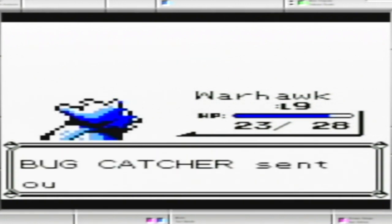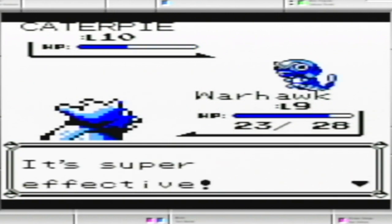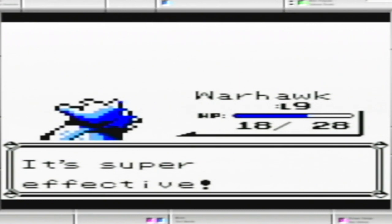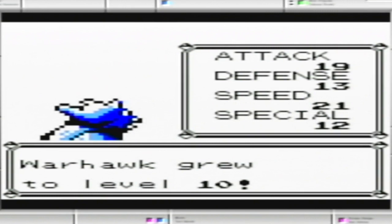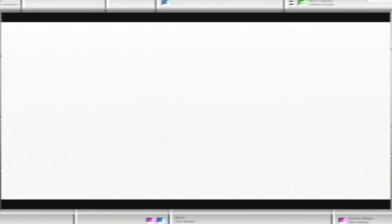No Weedle, so this is perfect. Take care of this. Then you've got two trainers with Grass-types — should've just used String Shot. Might get another level after that. Once again, double digits.